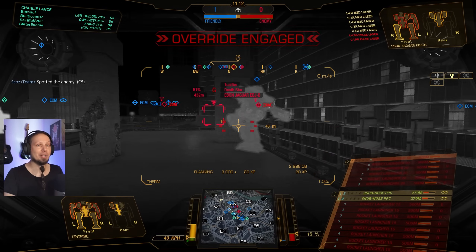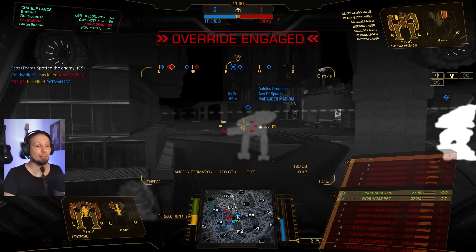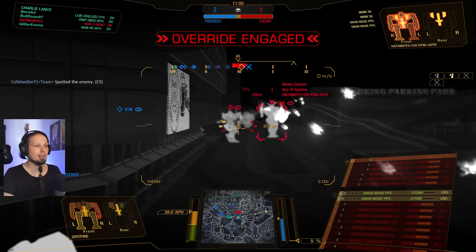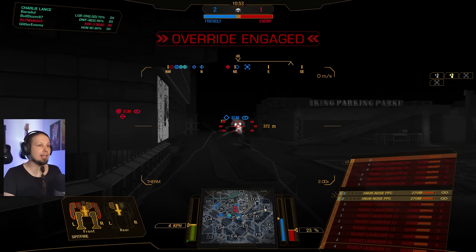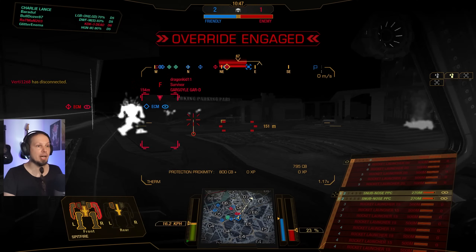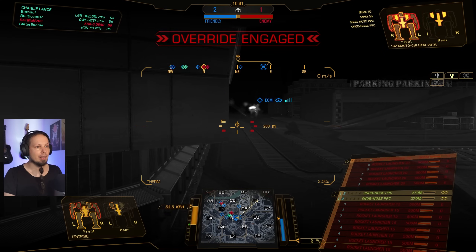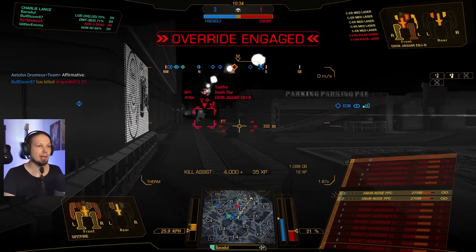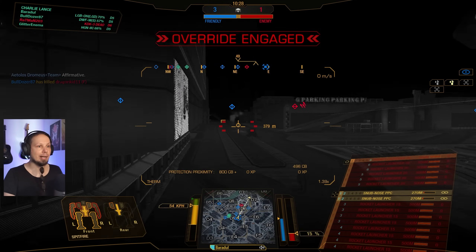I was threading the needle there. Erby down — love to see it. That Fafnir is also pretty messed up. Let's not block our friend but also deal some damage to the Hatamoto. It's 20 damage at a time — they have way more health than I can handle here, but I can use my armor to help the team. I want to make that push happen. Going in now — right side, delta-6. Here we go.